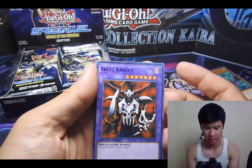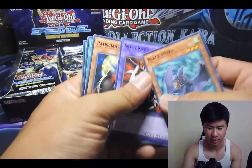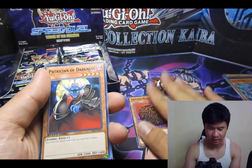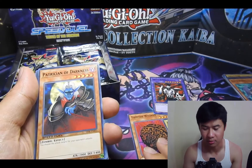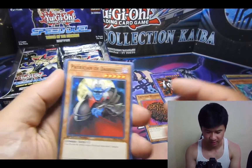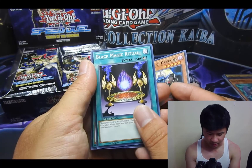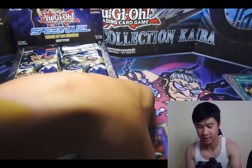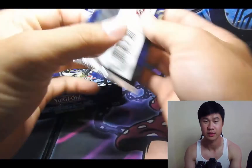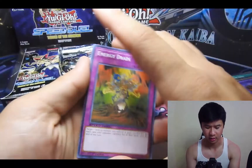Those two cards would be the best combo. These two make that — I've always tried making that when I was younger and I never could find Tainted Wisdom or Ancient Brain. But now I got all of them in just two packs. We got the Ritual Spell — I thought we were going to conveniently get the monster there. Let's go through these quick because there's only four cards and they don't give a lot of holos.